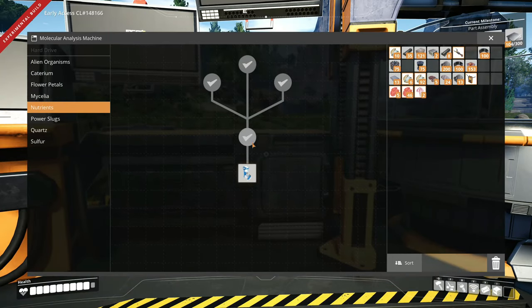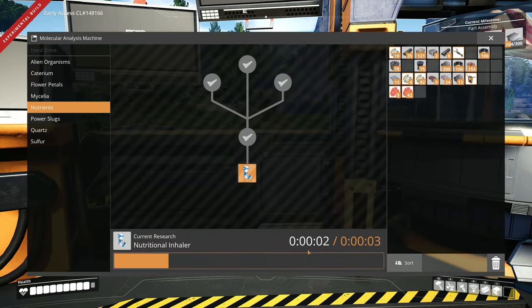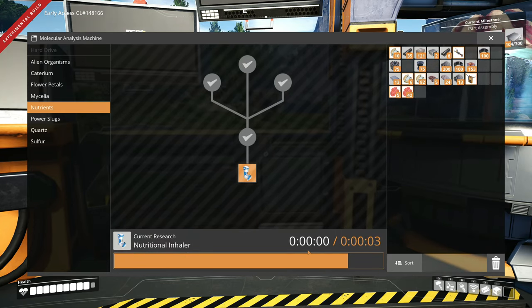And the third location is under Nutrients, here at the bottom of the tree, requiring bacon agaric, pale berries and nuts to research.